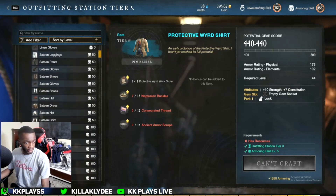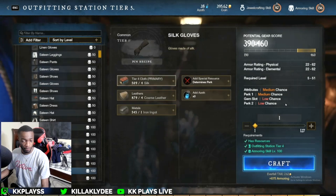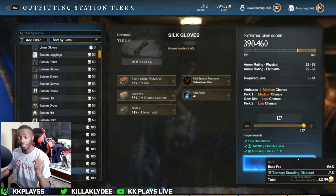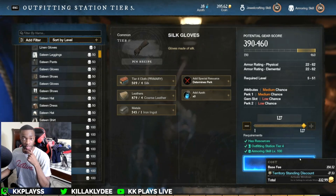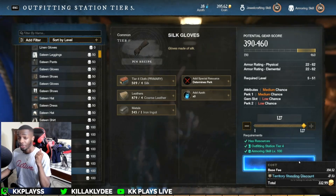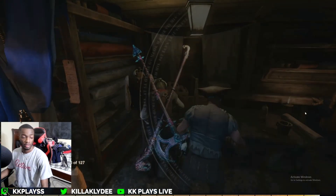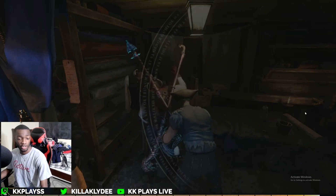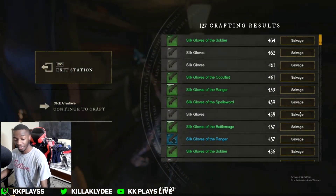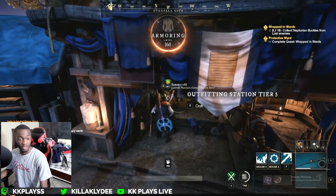Let's see how much we can make here — silk gloves. I'd say this is a little less; we'll probably get about four levels here, so 160 for sure. Coming up on the last one. We hit 161 armoring and also leveled up to character level 47 — that's what I'm talking about!